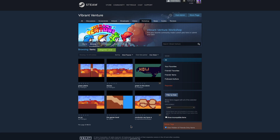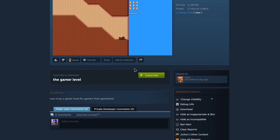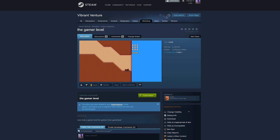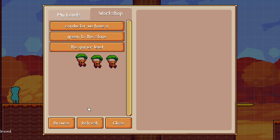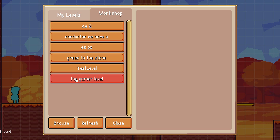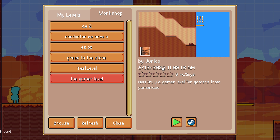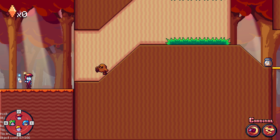Since the level builder isn't public yet there obviously aren't that many levels, so let me open up Jules' level called the gamer level, hit the subscribe button, and then go back into the game. If I click refresh, it starts loading in all the levels I've subscribed to, and the gamer level I just subscribed to now appears in the list. I can click a button to view it in the Steam Workshop, but I'm going to go ahead and play the level.